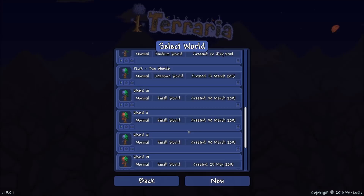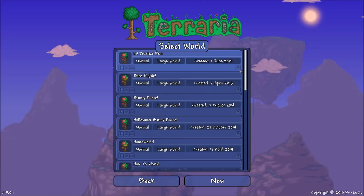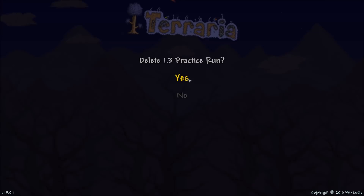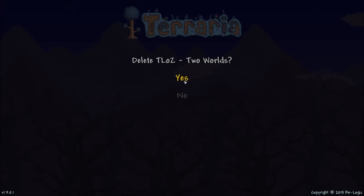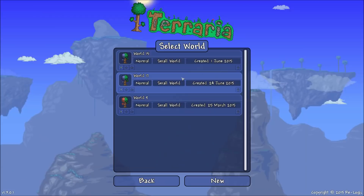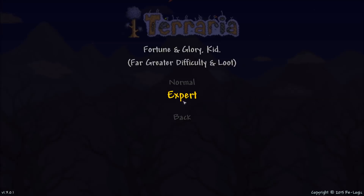All of my worlds — some of these are so old though. Okay, we're gonna do it. Oh, this hurts me, but I want 1.3 worlds so we're just gonna do this blindly. Can't I just select them all and delete? This is like worse than blowing it up. Okay, new world — large map, expert of course. We're gonna name it Muley Land. Accept!